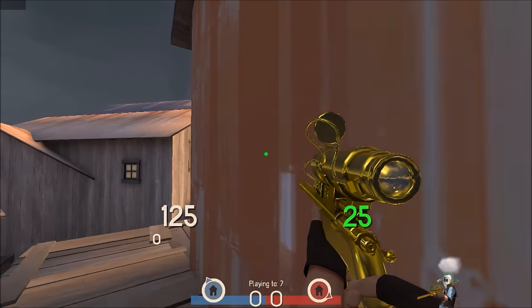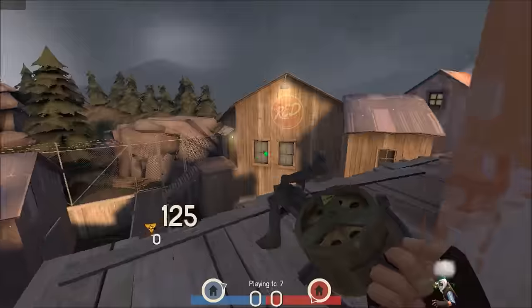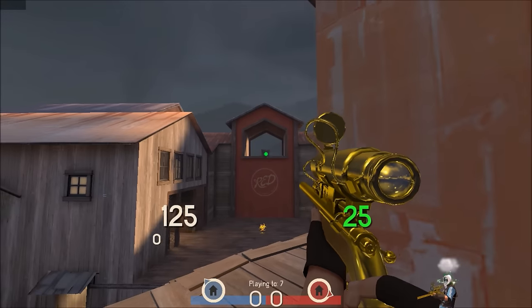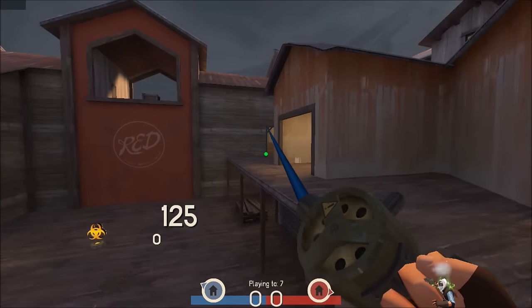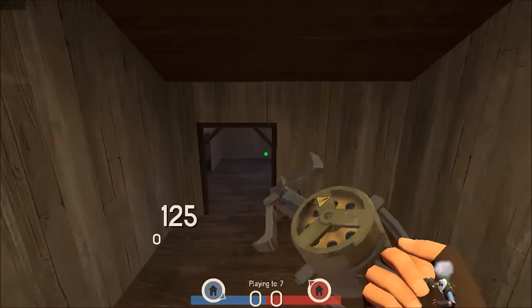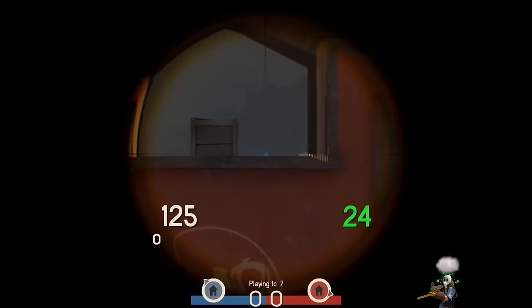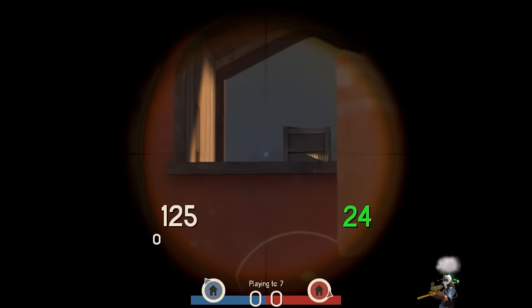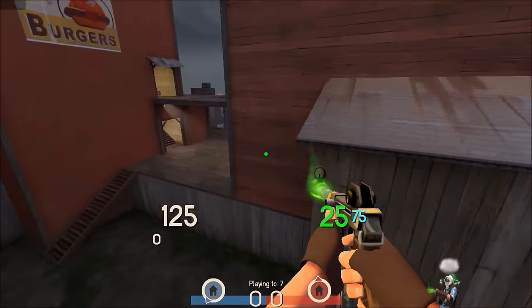Now we are on the Mannpower version of Thunder Mountain. This is a good spot I found up here — yes, you are able to get up here because in Mannpower you have the grapple hook. This is a very common area because it's the only place that combines both sides; you cannot get to the other side unless you go through here. I would recommend this spot because no one really looks up here. If you kind of hide yourself, you'll be able to get some great headshots.